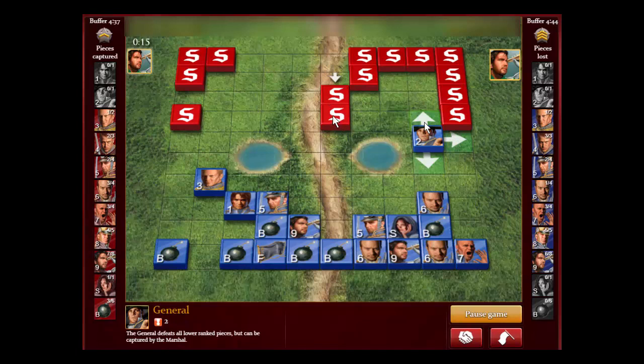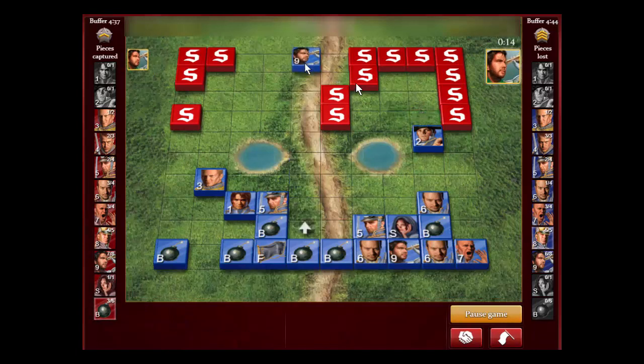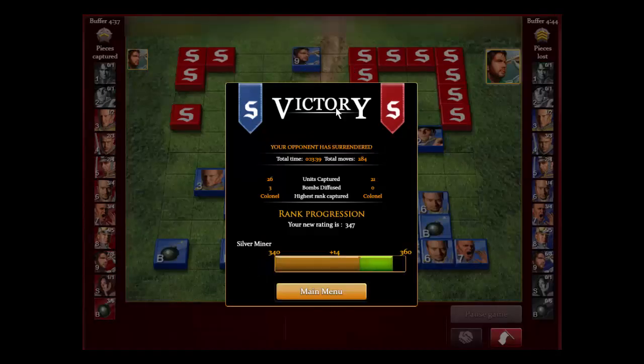All right — this is a very simple move to make. You move your Scout there. He moved the General away from the flag and it's not protected. So unless this isn't the flag, or unless this is his last scout, he's going to lose the game. And it turns out that was the flag, this was not a scout, and we get the win.